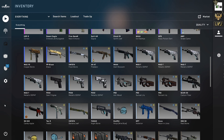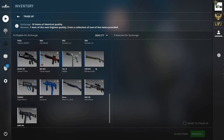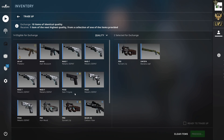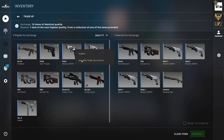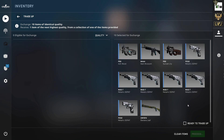The first one is going to be an industrial to mil-spec trade-up and it's a ST Mark trade-up. We're going to use three ST Mark skins: a Banana Leaf in field-tested, a Sunset Lily also in field-tested, and a Dark Blossom M4 also in field-tested. Then we've got seven Train skins — six in factory new and one in field-tested.